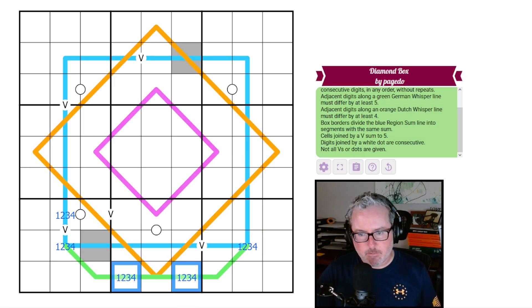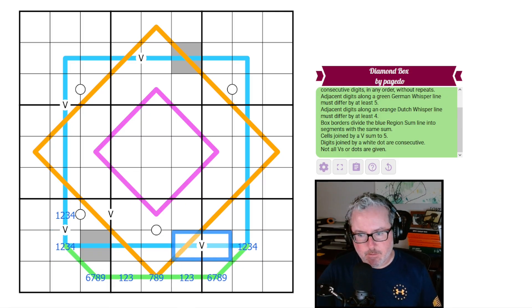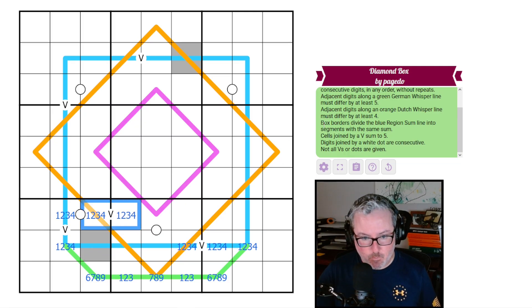These can't be fours because it would force two nines on either side of them — these must be high digits: six, seven, eights, and nines. This one can't be a six because the others could both be ones. So we have all the low digits on this side, and this is also one-two-three-four. These two V clues are the same types of five but I don't necessarily have a direct correlation between them.